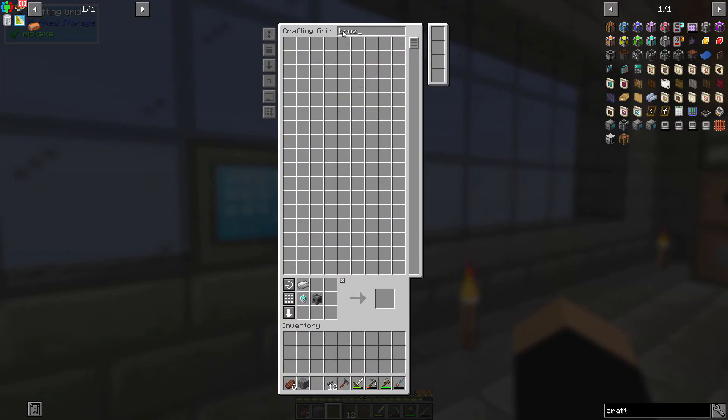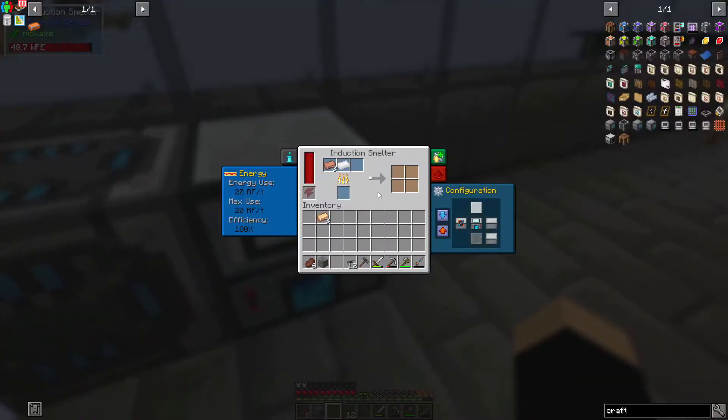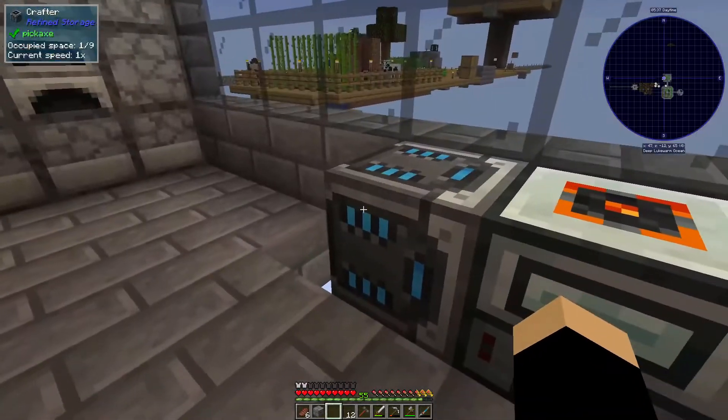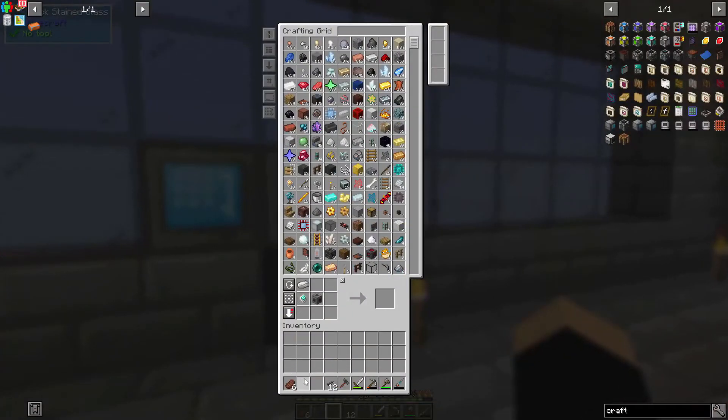So now if we need bronze - I'm kind of curious to see this thing work. This is going to work. Now I'm curious if it's going to go back in here or do I need an import bus. Seeing how it's sitting in here, I think we're going to have to do output - I forget which one it is. I think on this one you can't do that so we're going to need to import.